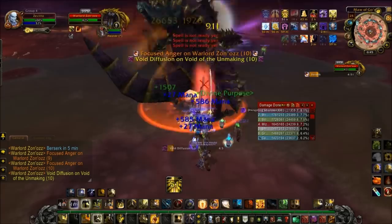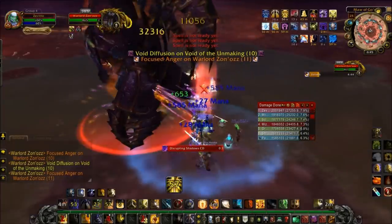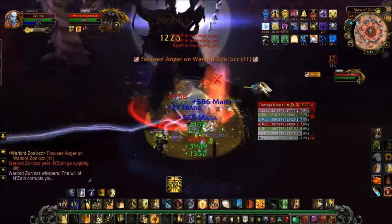Next, let's talk about gemming. Do not ignore the socket bonus if the bonus provides you with Strength or at least plus 20 Mastery. If the bonus does not provide you with this, then go ahead and ignore the socket bonus by gemming a plus 50 Strength gem.